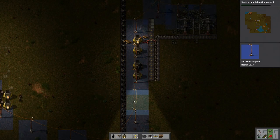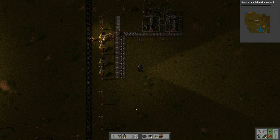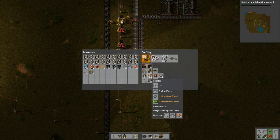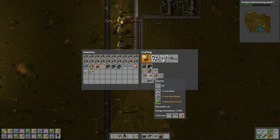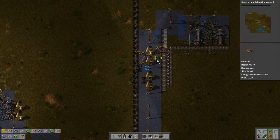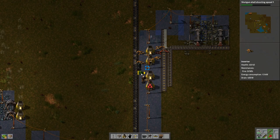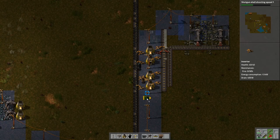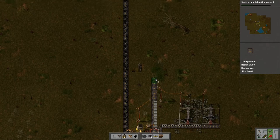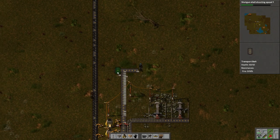Let me go get some iron. Are you making long arms or short arms? Long. I'll make you short — not really close. Alright, I made those. Okay, that's good. So where's that going to go — into just a chest?